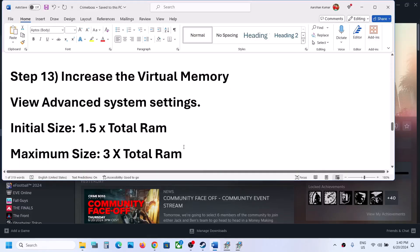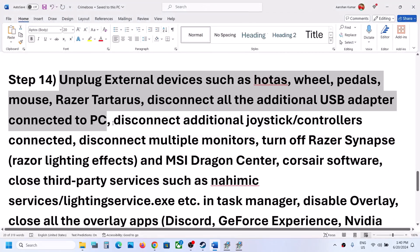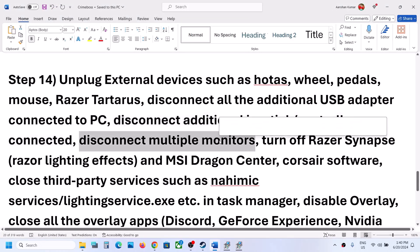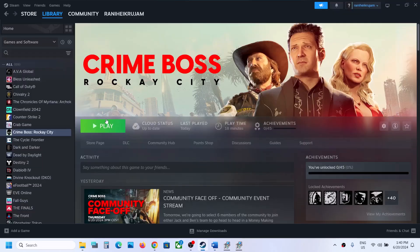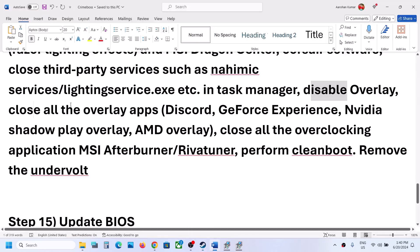The next step is to unplug all external devices you are not using. Also disconnect any extra controllers. Try launching the game on a single monitor. Close any third-party services or applications. Disable the Steam overlay by right-clicking the game in Steam, selecting Properties, and turning off 'Enable the Steam overlay while in-game'. Also close all overlay applications like Discord and GeForce Experience.